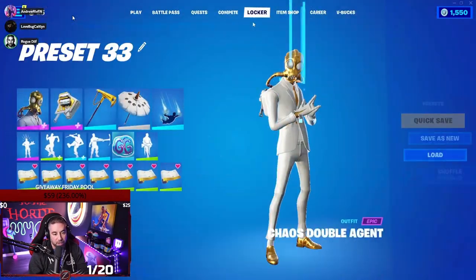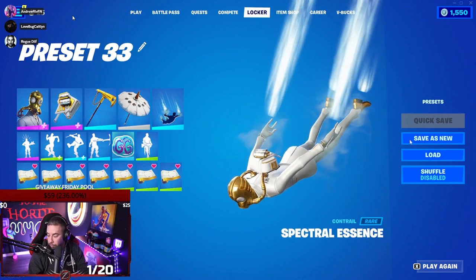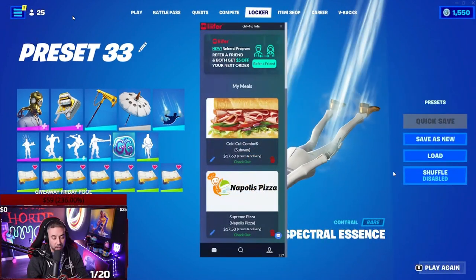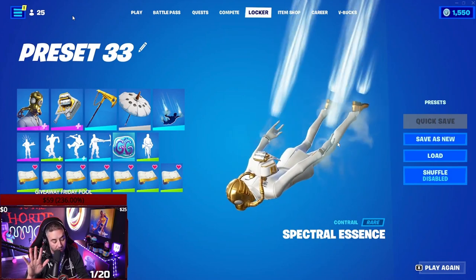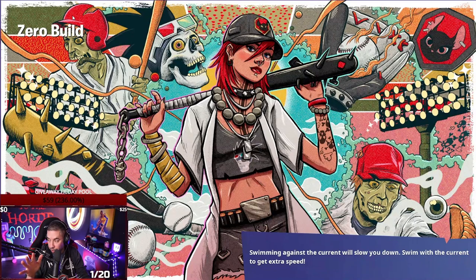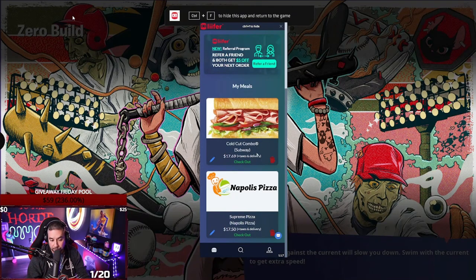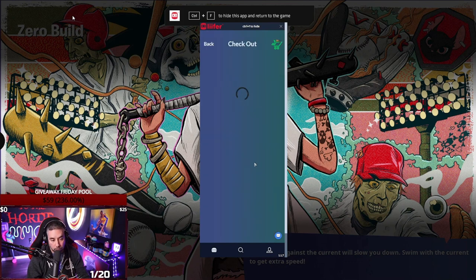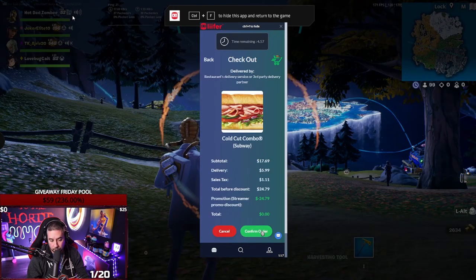So very easily, I could be in the middle of whatever I'm doing — a fight, my item shop, loading into a game — I can hit Control+F and it pops right up. I've got a one-click combo, I just click checkout, it loads up, I hit confirm, and that's it.